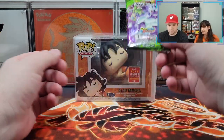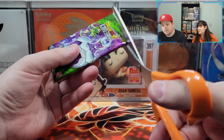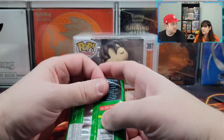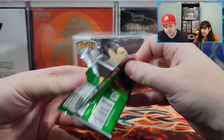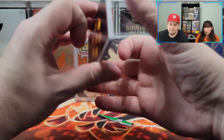All right, time for pack number one. Come on, dead Yamcha. Give us a look. He's dead — how is he gonna give us a look? He died so everybody else could live against the mighty Saibamen. First pack magic! Yeah, come on. We got it. This one is lucky. We're gonna get a God Rare right here.